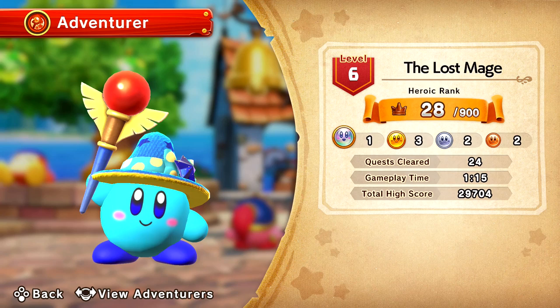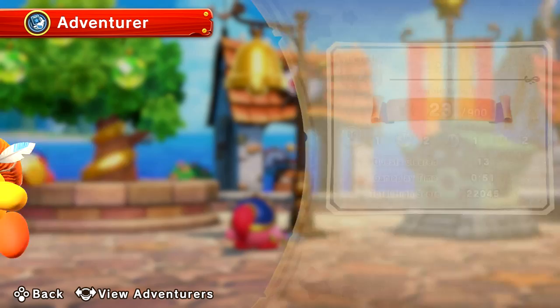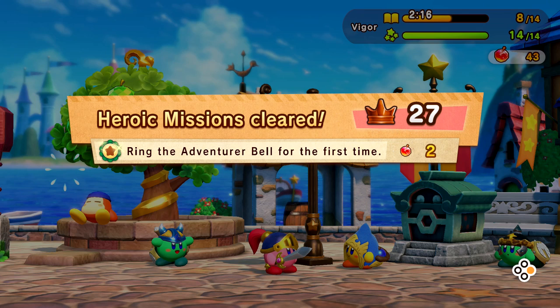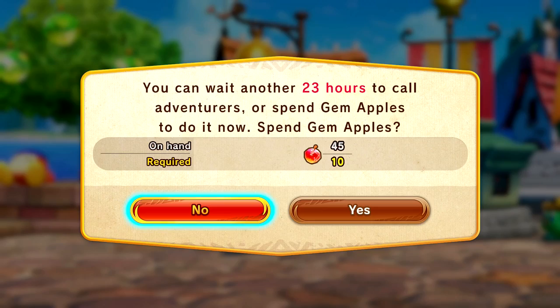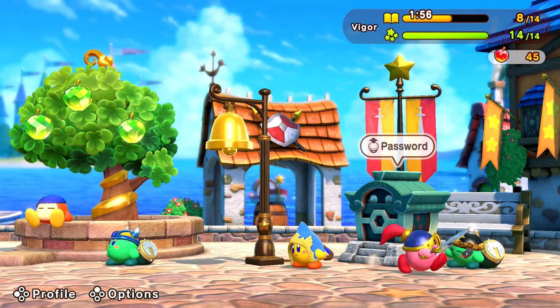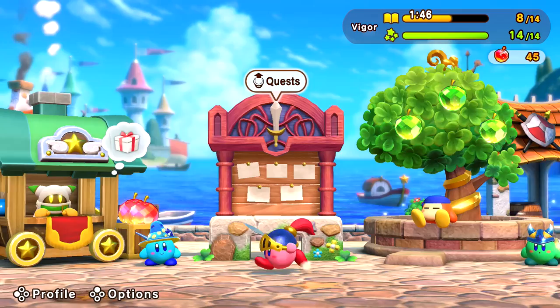You got gifts from six adventurers — oh, that's cool! The lost mage, the ghostly hammer — oh I like him, he's cool. The shy mage, the puffy doctor, and another puffy doctor. There's two puffy doctors — I guess there might be twins. The shy hammer. Heroic missions cleared — clearing the adventure bell for the first time. You can wait another 23 hours to call adventurers or spend gem apples to do it now. I can talk to these guys and see their stats. I guess they can join me in some battles next episode. Oh look, it's Kine — it's either Kine or Ku or Rick. He's just flying around.